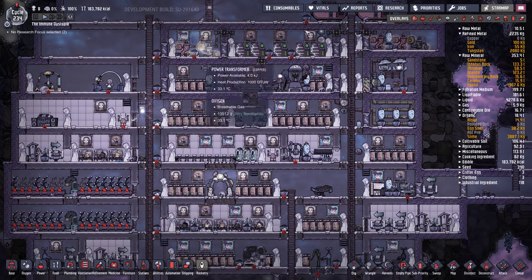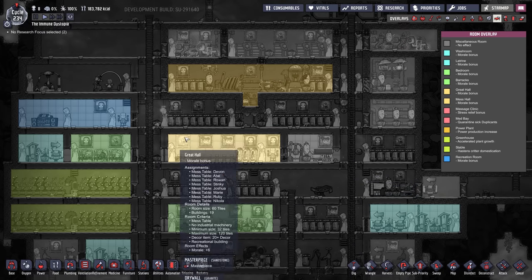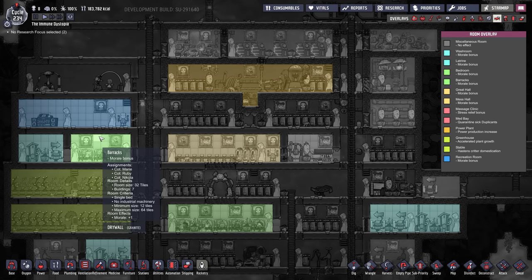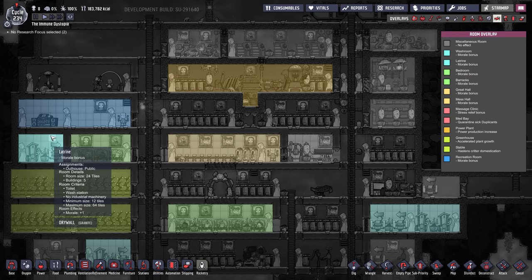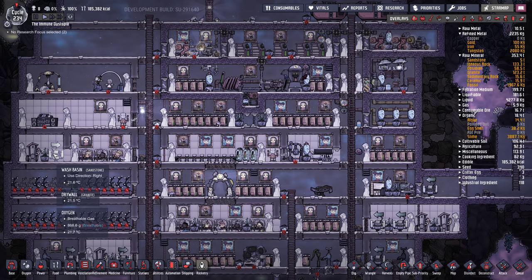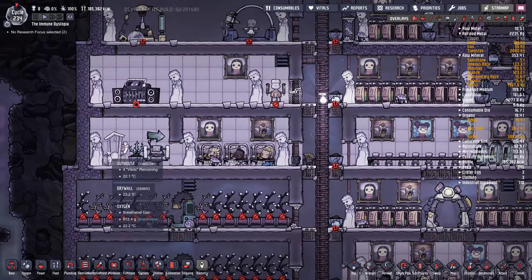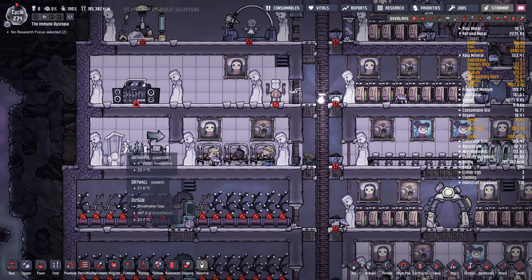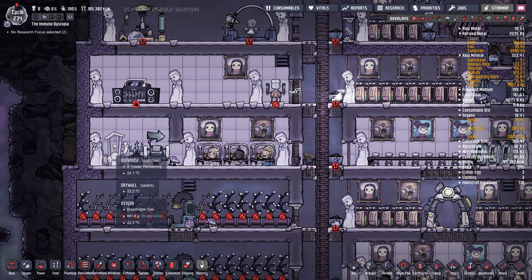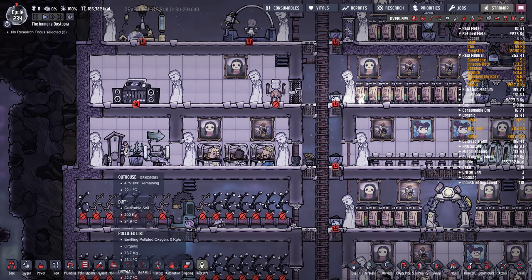Let's check out the room overlays here first. We've got our great hall — that's good. We've got some greenhouses and some barracks. The bathrooms are still using outhouses and wash basins, which works, but these create more germs. The nice thing about lavatories is that they're quicker. Dupes don't waste their time changing out the dirty stuff and adding new dirt.